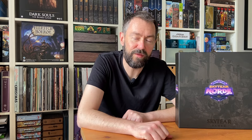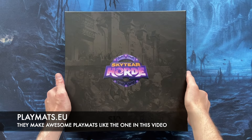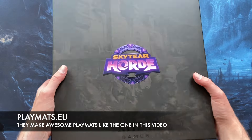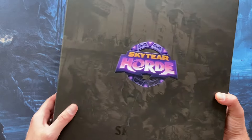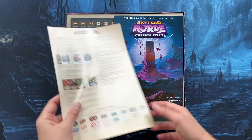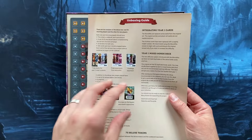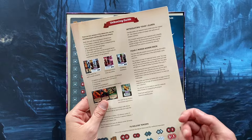So let me show you what's inside this huge black box. I've already opened it before to sort everything and separate all the cards. The cover art is nice — a grey on black castle with armies fighting. When you open the box, the first thing you'll see is an unboxing guide. It's okay for finding out what's inside, but they have a much better guide on the Skytier Horde website.